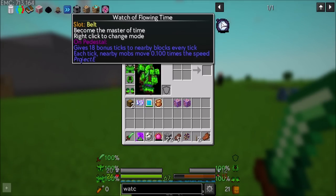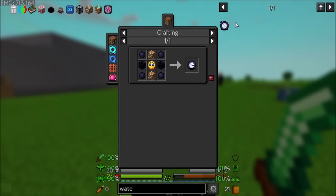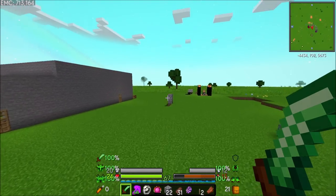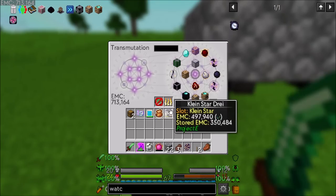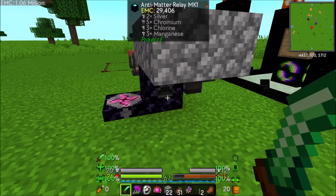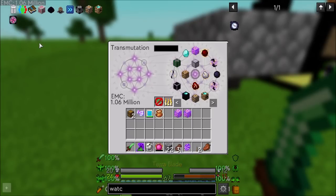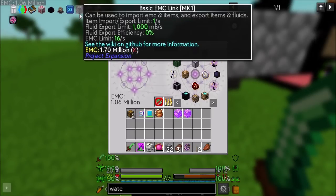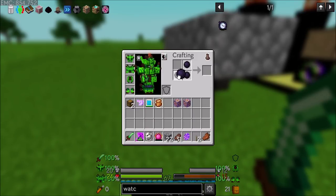Does the Watch exist in here? It does, and it has a recipe. It's not an expensive recipe. The watch itself doesn't have an EMC value, but it's definitely craftable. And look — now we've got another 350,000. So like, you sleep through a day and you're in a pretty good place. That is not bad at all. So now with our million EMC that we have, we should be able to make these guys.